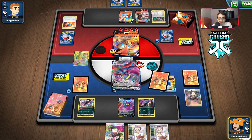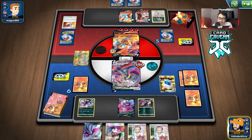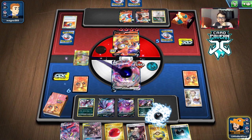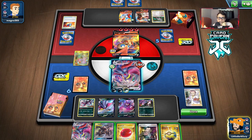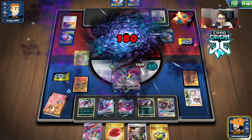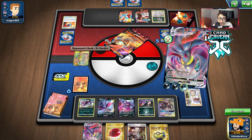We're going to get another Malamar V down, or we could go Crobat. I'm going to rely on Research and pray it gets me to energy. If it doesn't I don't know what to tell you at this point. Okay we did get it — good. We're going to bench this, hold the hand, and Max Jammer knockout — finally! They're probably going to take me out with Torkoal. What do I want to take away here? The Scoop Up Net doesn't really matter but we'll take it away so they can't do double priming.